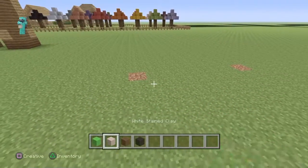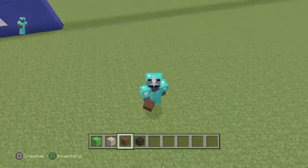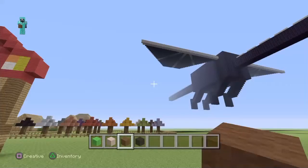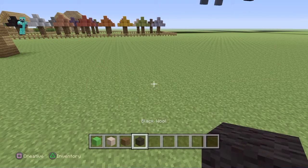Hey guys, welcome back to my channel! Today we are going to be doing a really cute villager, really small. Let's get into it. The main blocks are white stained clay, brown wall, and black wall.